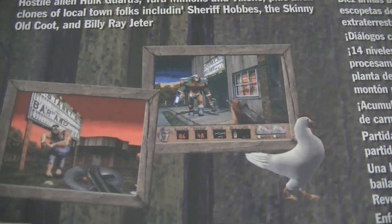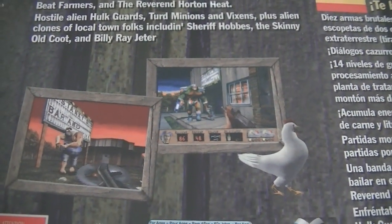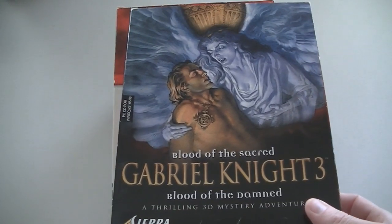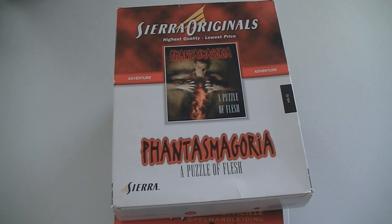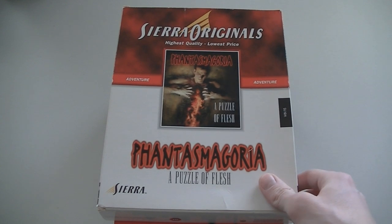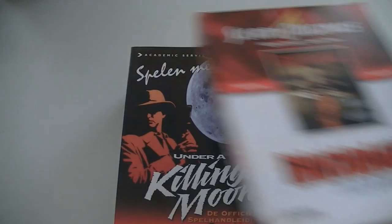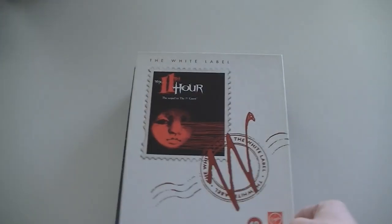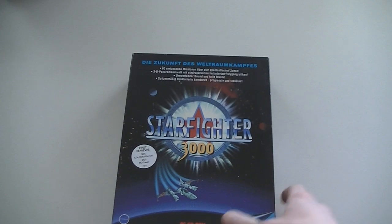'Buy it or the hen gets it.' See if I can show you a good gameplay shot here — it's an FPS, a first-person shooter. Some more big boxes. Gabriel Knight 3: Blood of the Sacred, Blood of the Damned. I haven't played it, but I heard from fans of the series that it wasn't the best in the series. Then Phantasmagoria 2: A Puzzle of Flesh. This is a guide for Under a Killing Moon, a Tex Murphy game. The 11th Hour — sequel to The 7th Guest — and Starfighter 3000.